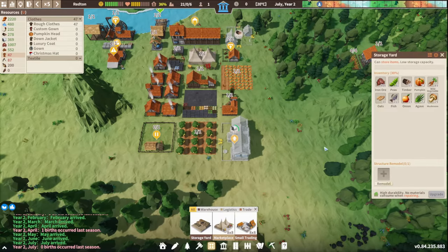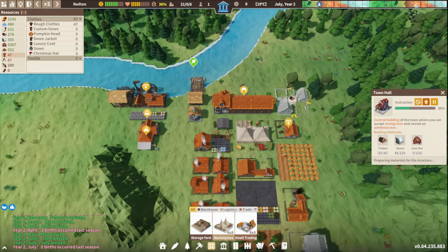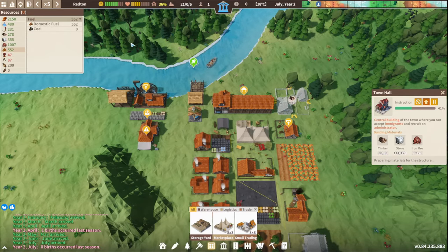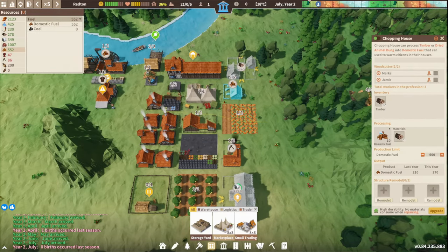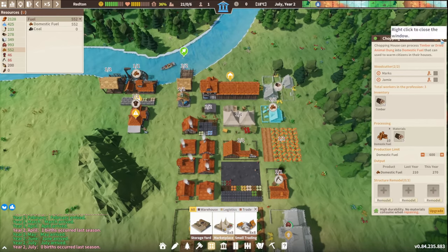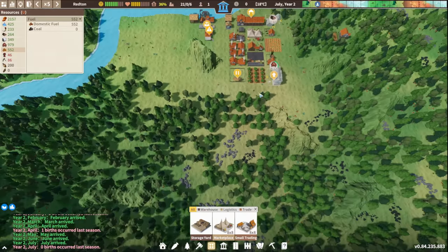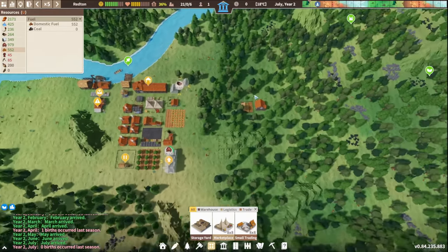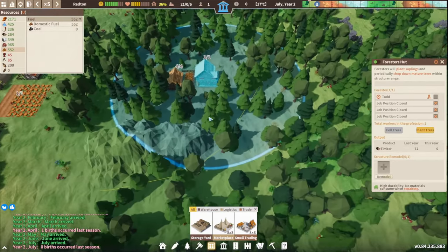We need to get leather so we can accept some immigrants. We're in July — fuel is at 500. I'll put the limit up to 600 on fuel so they can keep working. They're on 550 so let them work rather than doing nothing. We're going okay — just planting trees right now, which is ideal.